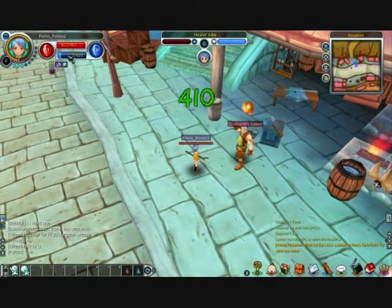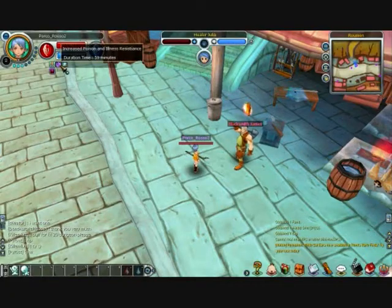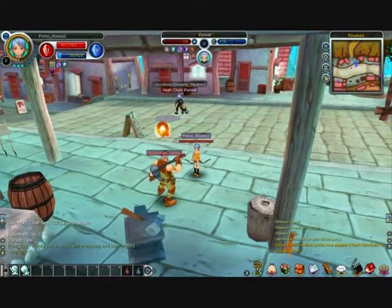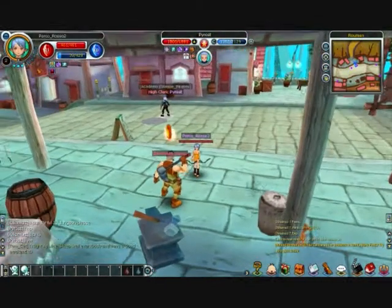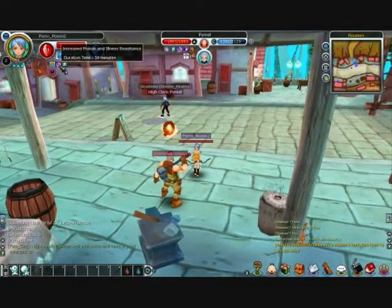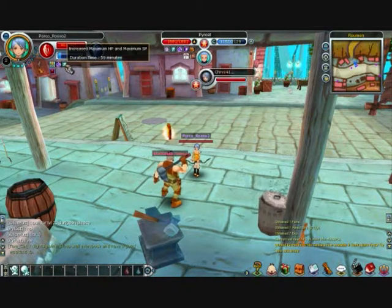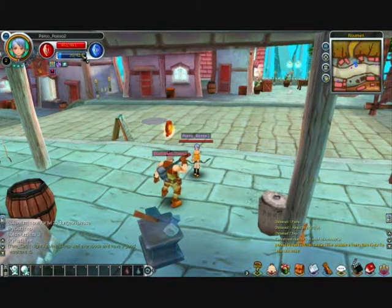My HP just went up quite dramatically. What just happened? There is a cleric somewhere around here — I think he's the one there. What a lovely cleric, he randomly buffed me. Buffing in this game means giving you basically an HP increase — your health points increase and your maximum SP as well.